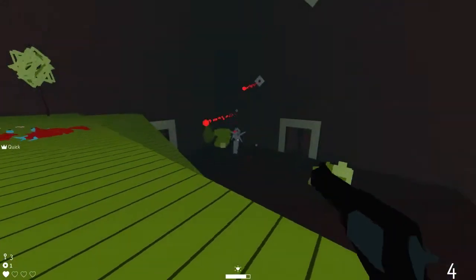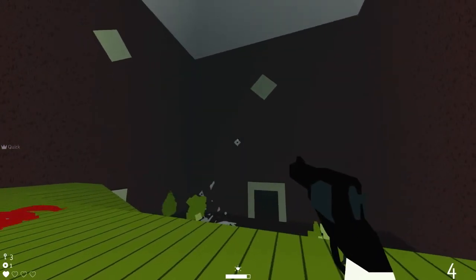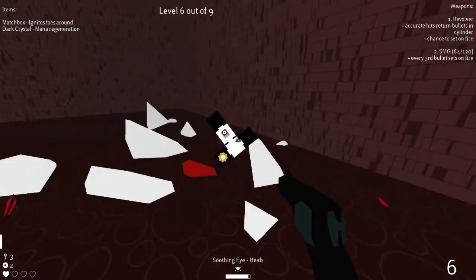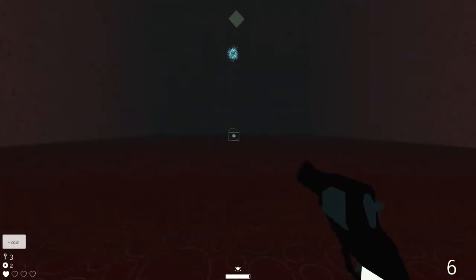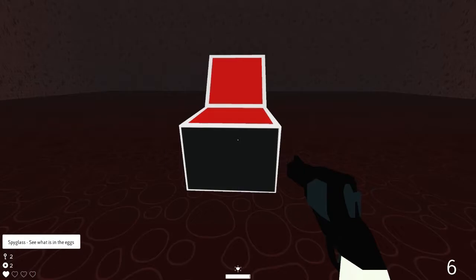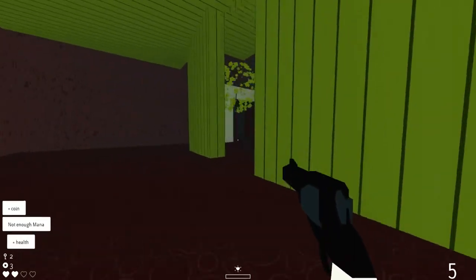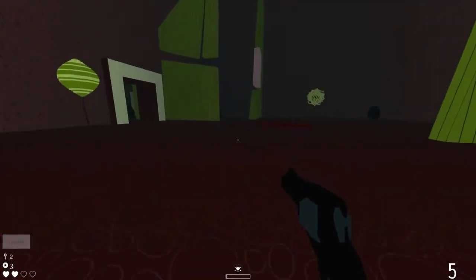Half a mind to just Uzi it up. Those things die fairly fast — right. Okay, soothing eye is almost fully charged. We have another coin — for what good that does. And we have access to an item room. What's the item room got? Spyglass — see what's in the eggs. Cool, that's convenient, sort of. Not enough mana — almost. There we go. So I guess it is just a very, very slow mana regen across the board.